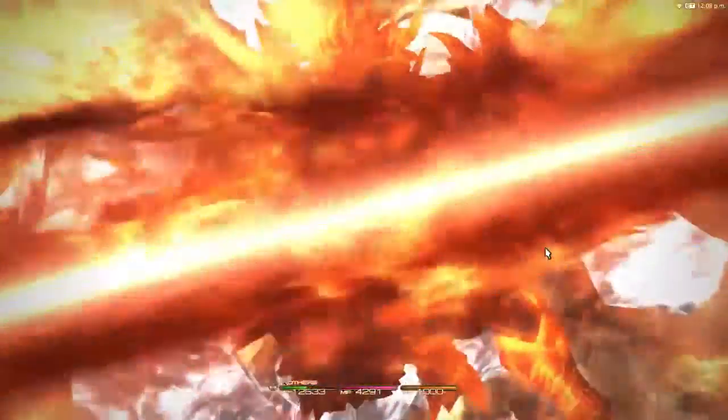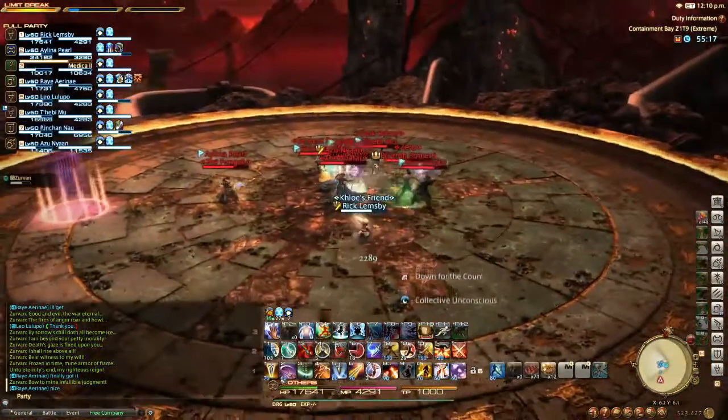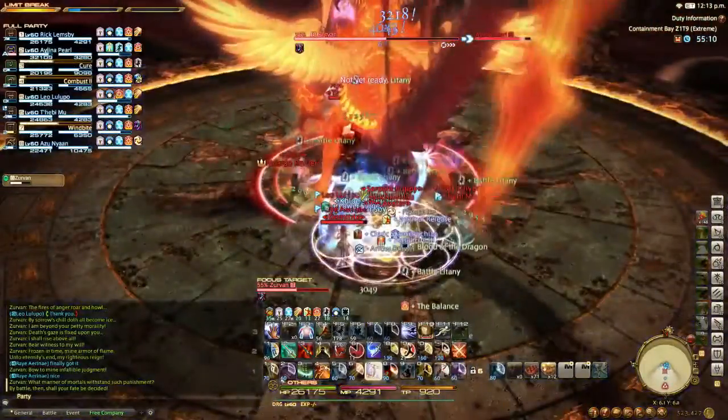We get the ultimate from the boss, heaps everybody at about half. Healer pops out with a medica too, gets all of us back up. Healer is facing the A target again, and we all stack up towards the back to get ready for the tether mechanic.